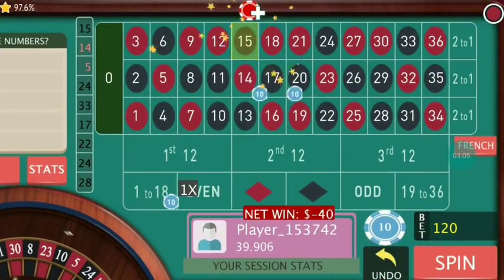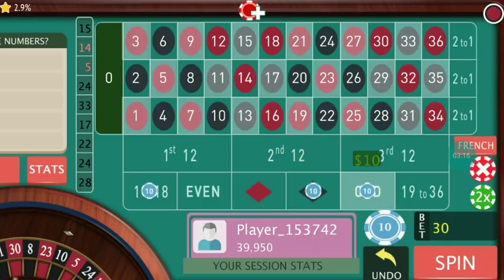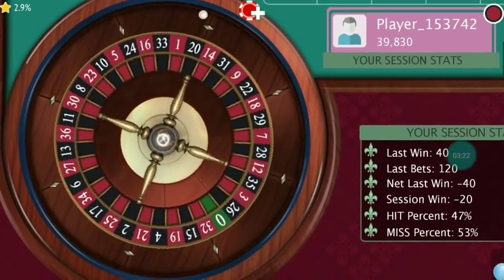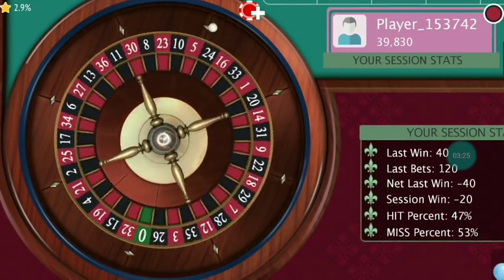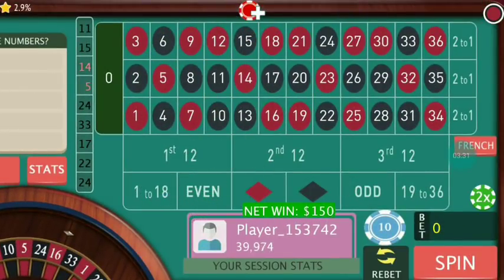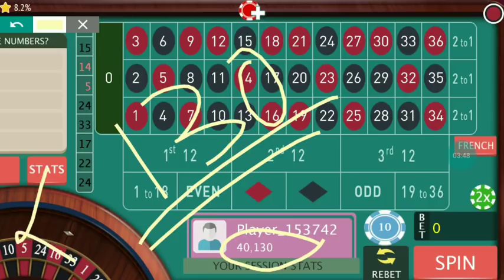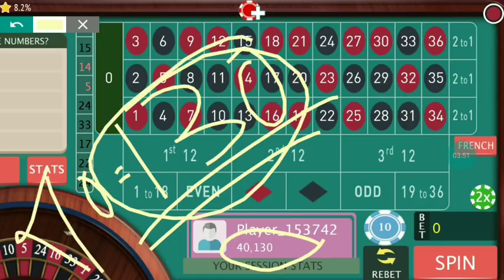It's 15 black — again a loss, so I go with black number, smaller number, and odd number. This time 50 dollars at all three places. It's 11 black and I win all three places — I make a profit of 130 dollars. So again I start from the beginning. Whenever I see something more than 130, I will start from the beginning; otherwise I add one unit at all three places.